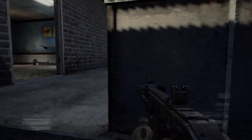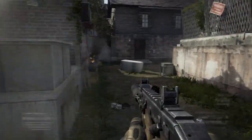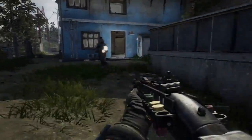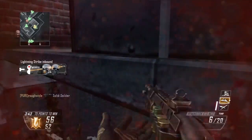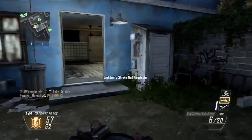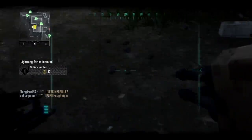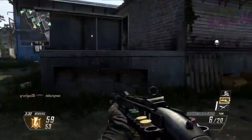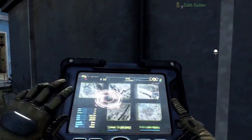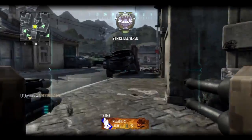This is me getting EMP'd with the EMP grenade — really want to thank that dude. Here's my care package, and here's my AI-controlled AGR. I tried to call my lightning strike twice and got blocked by someone else. I accidentally pressed square, so I let the robot drive by itself, called in my lightning strike, and now I'm going to take control of the AGR.